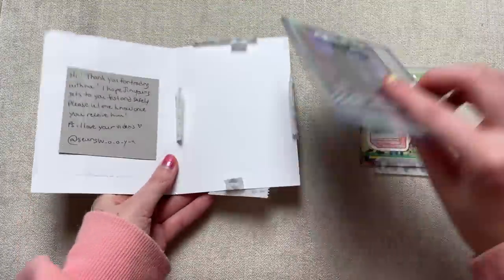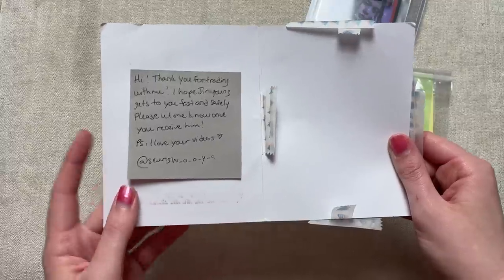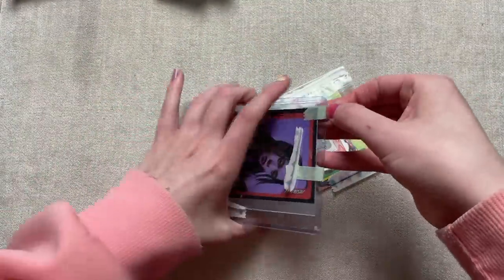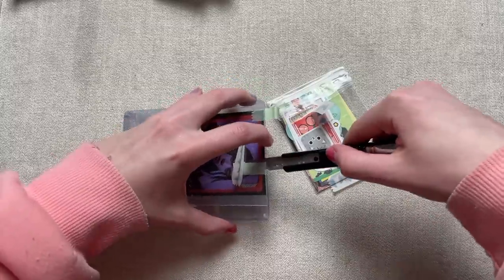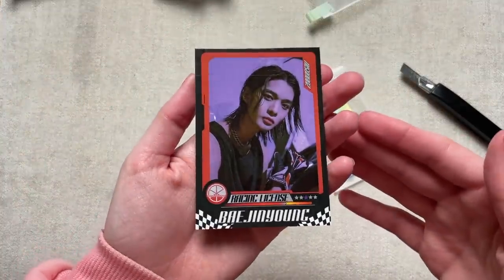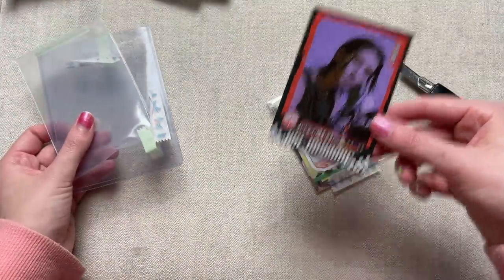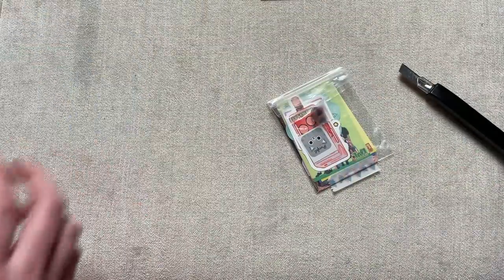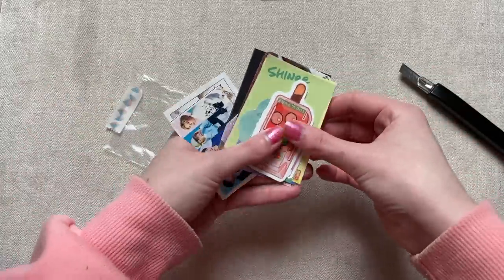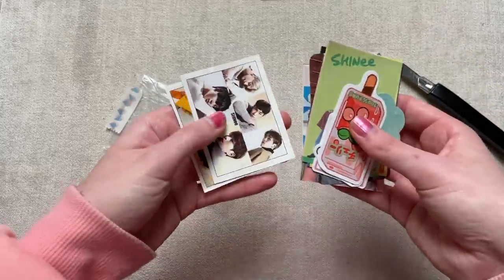This is my CIX trade — we have some freebies. I had an extra Hyeonseok and I traded that for Jinyoung. 'Hi, thank you for trading with me, I hope Jinyoung gets to you fast and safely, please let me know once you receive him. PS I love your videos.' I think this person I traded with quite a while ago — I'm so sorry it's taken me this long. There is my Jinyoung little racing license card. Thank you very much for trading. We'll quickly open the freebies — people said they'd like to see them — just a very quick little sneak peek. We have some notepads and these kinds of freebies — I guess this is why people want to see them.